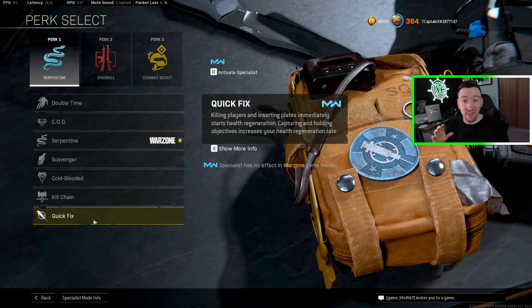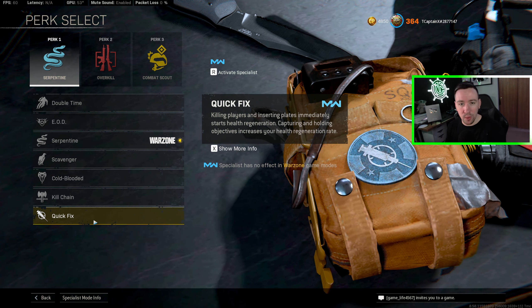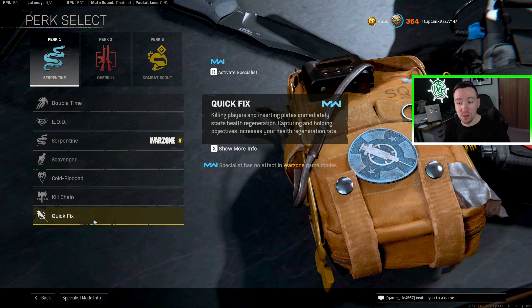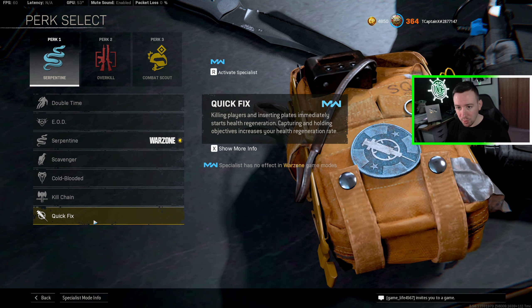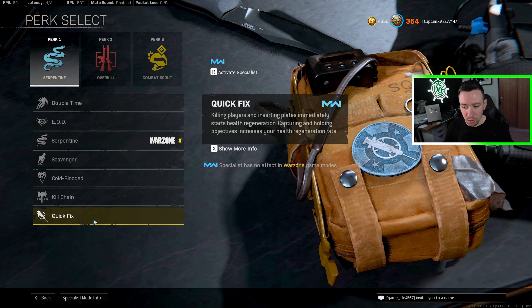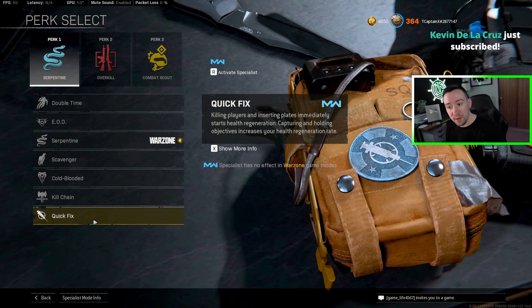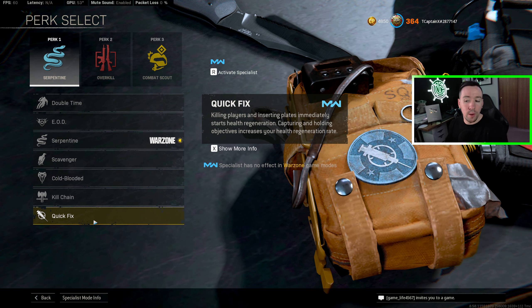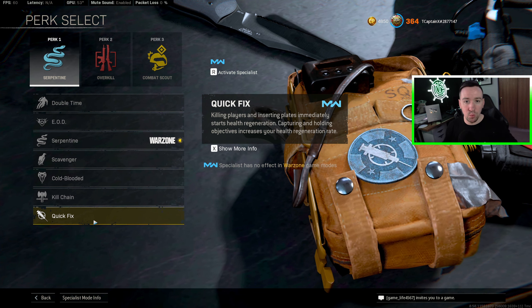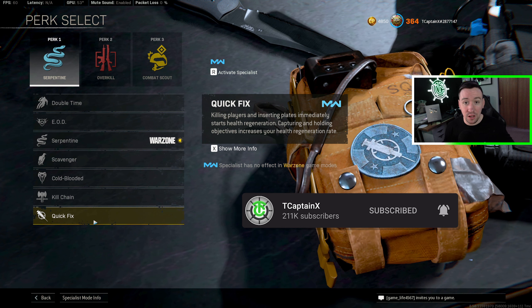Quick Fix is a very underrated perk in my opinion. It got a buff at the beginning of season three and an indirect buff with the mid-season because of the extra health. Whenever you fully kill someone or start to plate up, it will immediately start to regenerate your base health — not your armor, just your base health. Let's say you're taking on two enemies — you get the full kill on the first one and were one-shot right before that. Well, now you've healed back up to 150 health to take on that second opponent. For the highly aggressive player that is 1v2-ing, 1v3-ing, even 1v4-ing, Quick Fix could absolutely save you and get you some insane clips.